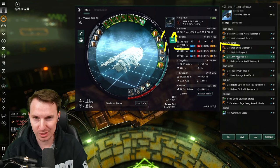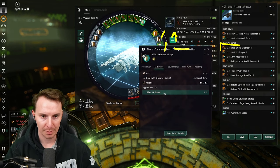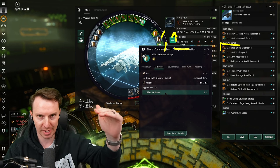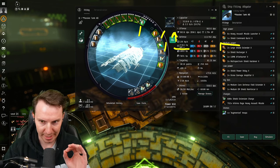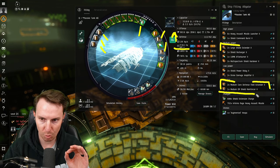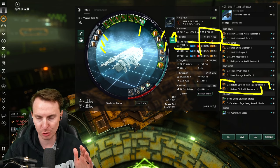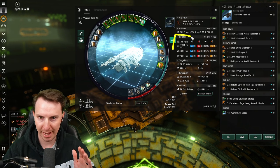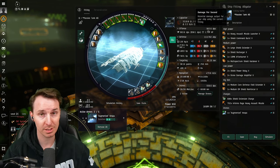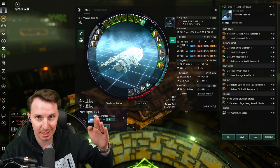I still put the afterburner in there. The second-to-last change is we're going to use the shield extension charge in our command burst — this increases our already large shield HP by another 8%. The rigs are now solely tank focused: two medium core field extenders and one EM reinforcer to close that EM hole. All of this gets you a large effective HP pool, incredible passive tank, and using the same drones you're still doing just under 1,000 DPS. This ship is a brick, it's going to be super hard to kill, and I look forward to seeing it on all the zKillboard kills.